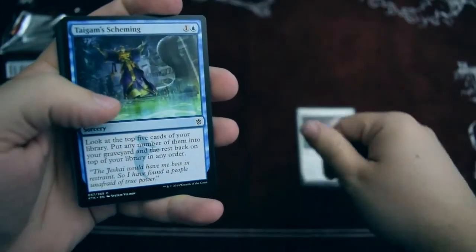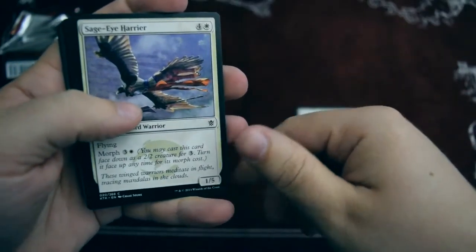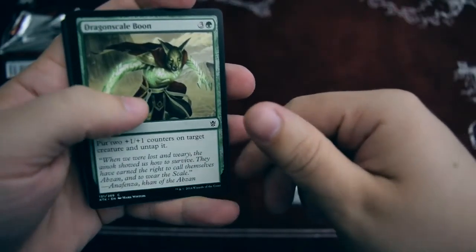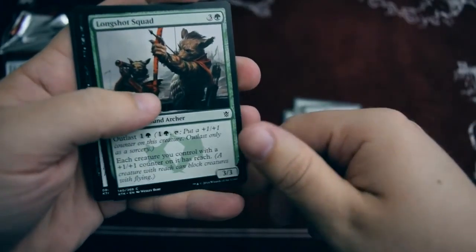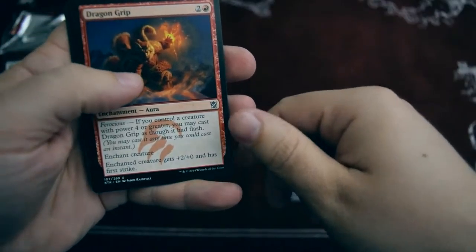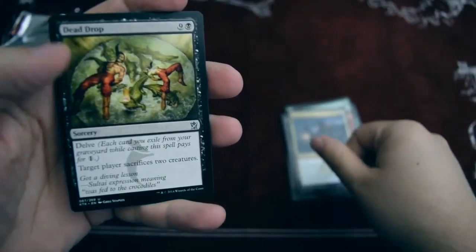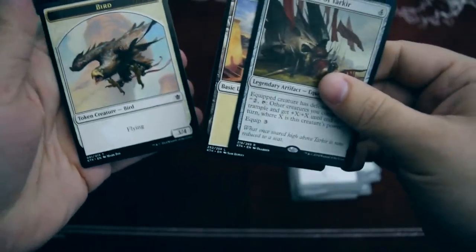We have an Erase, a Tygum Scheming, Barrage of Boulders, a Sage Eye Harrier, a Molting Snakeskin, a Dragonscale Boon, Jeskai Banner, Kiru Dreadmaw, Longshot Squad, Unyielding Krumar, Dragon Grip, an Ice Feather Aven, a Dead Drop, and for our rare we have a Dragon Throne of Tarkir, and a Planes and a Bird Token.